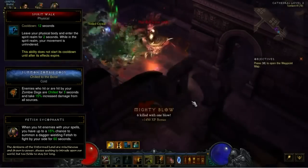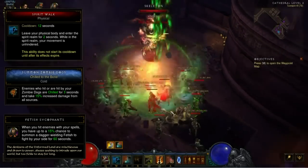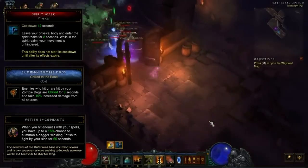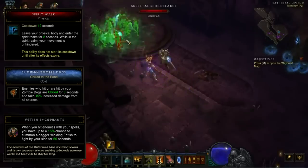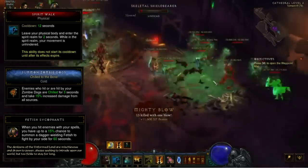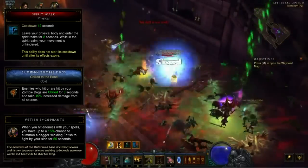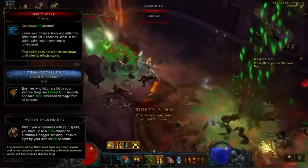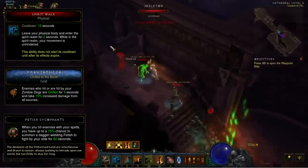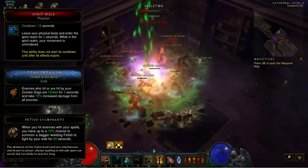Next up let's talk about the nerf to Spirit Walk. The cooldown was reduced from 15 seconds to 12 seconds, but the ability does not start its cooldown until after its effects expire. This hurts Jade Harvester builds the most by far. Prior to this change it was much easier to Spirit Walk into a group of mobs and Soul Harvest, killing enemies and proccing Grave Injustice to reduce the cooldown of Spirit Walk. Now to get the same effect you would have to let Spirit Walk end, then Soul Harvest to reduce the cooldown, which is risky to pull off being in melee range. This change still affects pet builds, but it's not a huge issue.